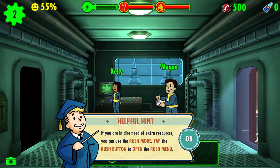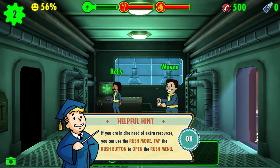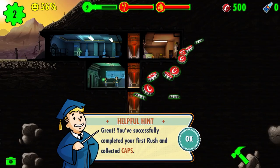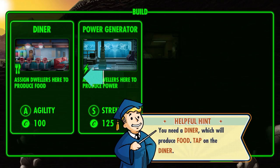Now that dwellers are working, the room will start producing resources. If you're in dire need of extra resources you can use Rush Mode — tap Rush Mode to activate it. Great, you've successfully completed your first rush and collected caps!